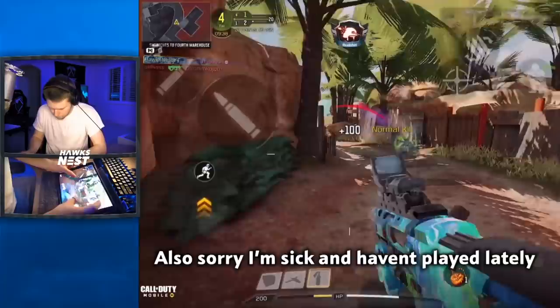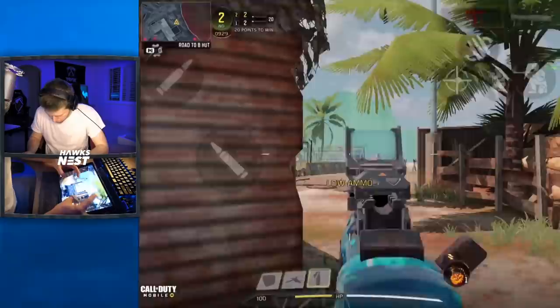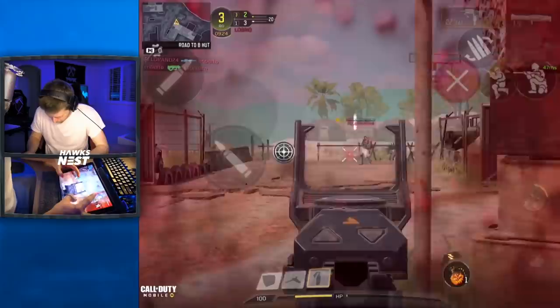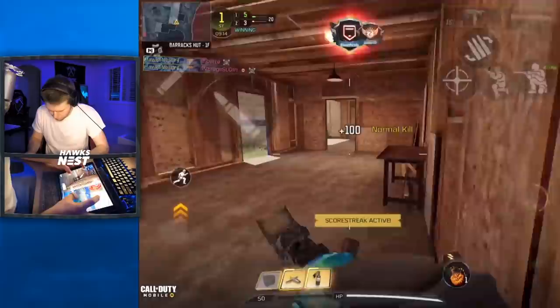Hey, what is going on guys, it is Hoxnest here back with another COD Mobile video. In today's video we're actually going to be looking at the brand new SMG, the Pharaoh submachine gun. This gun has been compared mostly to the Chi-Com and the MSMC, and we're going to be comparing it to basically all the SMGs, but the focus will be mainly on the Chi-Com and the MSMC, as those two are the closest SMGs in terms of comparisons.